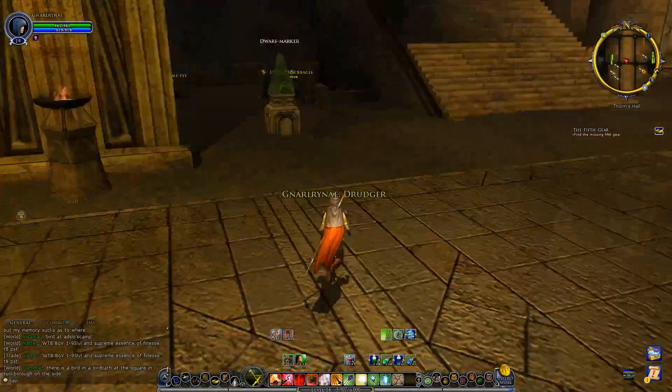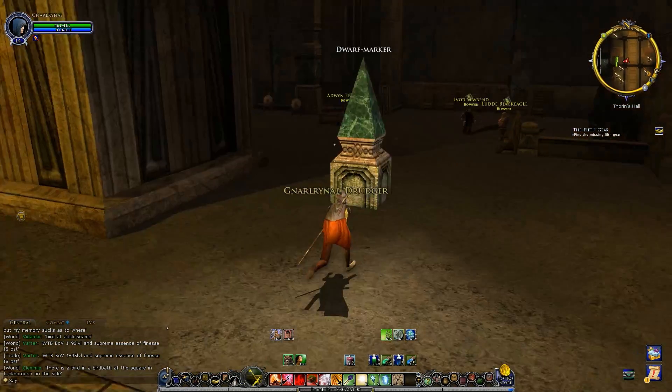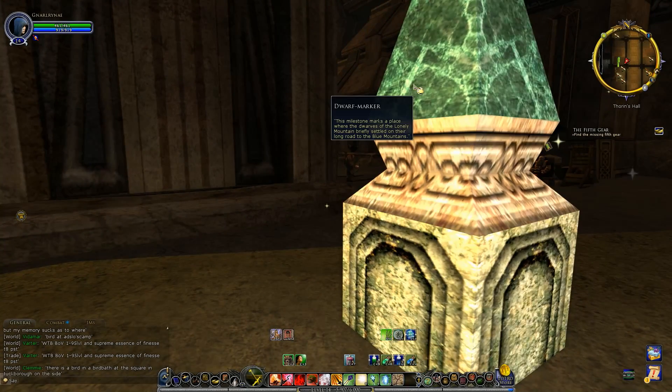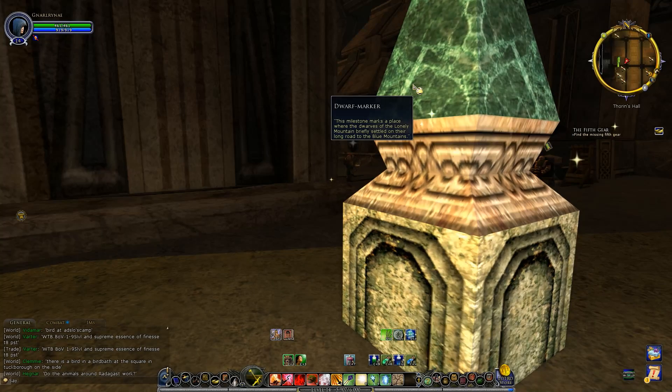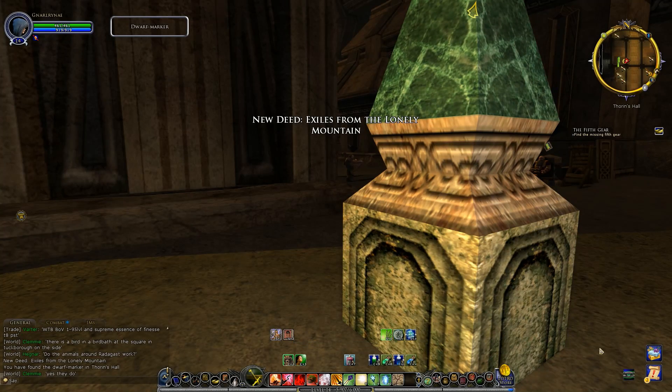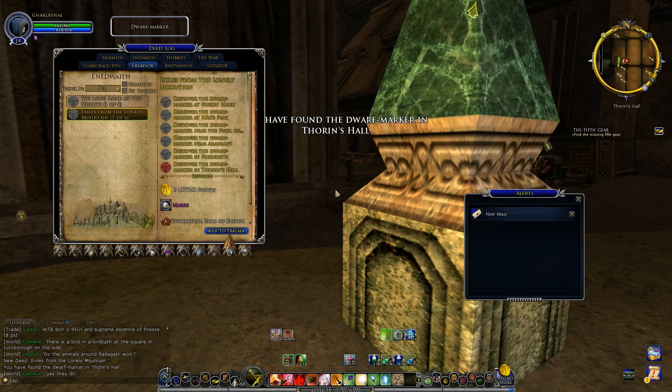We have made the lap here. One thing we are going to do is check the dwarf marker — y'all have seen us do this one before on Gnarlow. It says: 'This milestone marks the place where the dwarves at the Lonely Mountain briefly settled on their long road to the Blue Mountains.' So we'll go ahead and choose it, and that gives us the deed Exiles from the Lonely Mountain. We found the one over here at Gnar's Peak — remember when we were down in the Innidwaith with Gnarlow? We've got quite a few ahead of us here, but we've gotten that deed started as well.